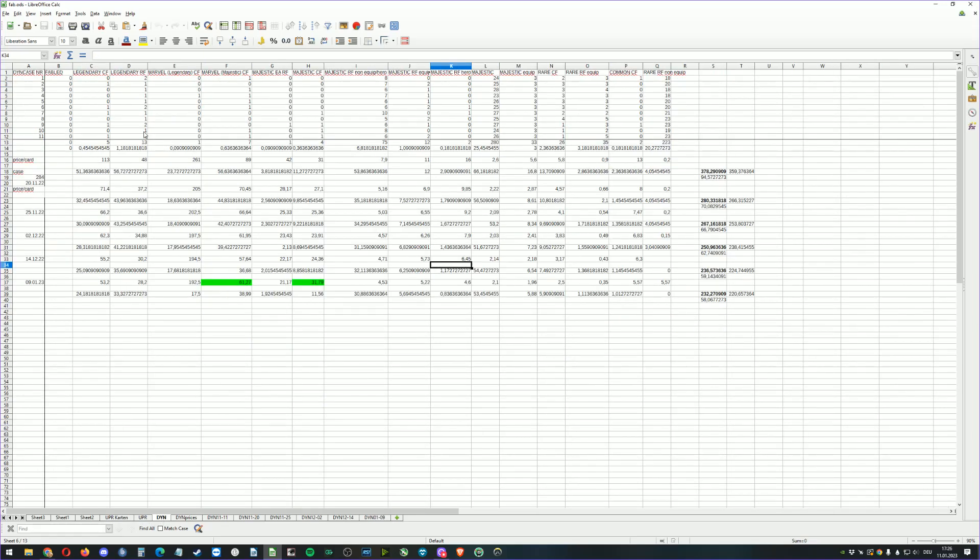This is the expected value — that's what you are here for. I have taken my pull rates as usual and calculated this month's prices. Marvel cold foils went up, the majestic marvels and majestic cold foils also went up. This is the price for a case, minus five percent fee if you sell the single cards. The expected value for one display right now is 58 bucks.